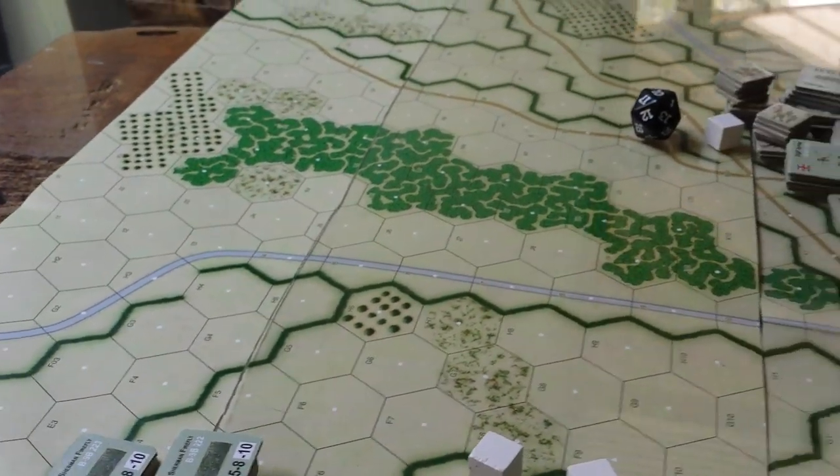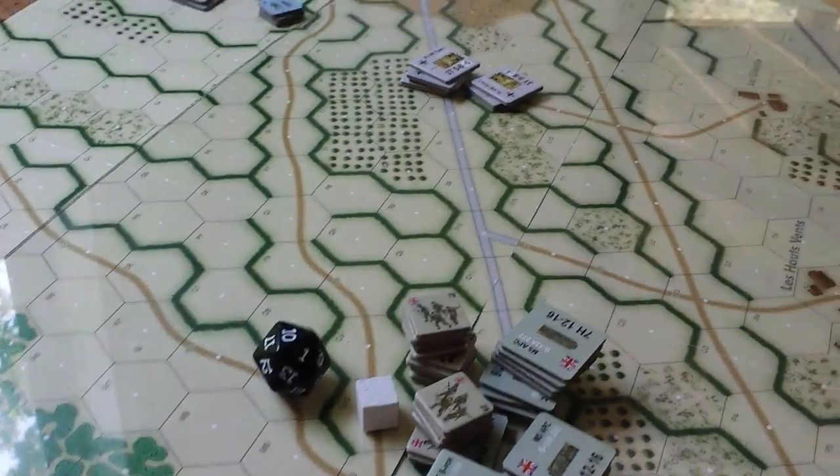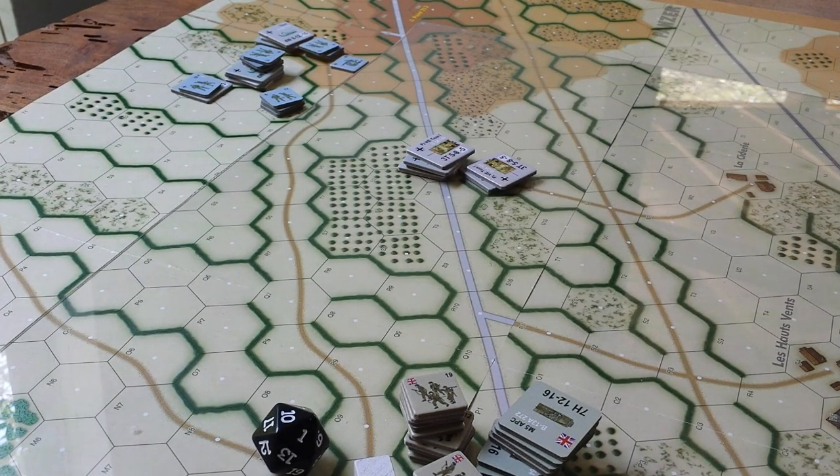A couple of things we're going to have to keep track of here. We're going to use some advanced and optional rules. We're going to try and use the cohesion points, which will start delivering morale adjustments and morale checks as losses are inflicted upon either side.